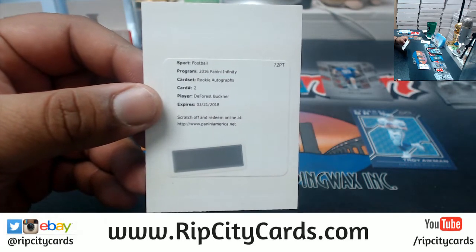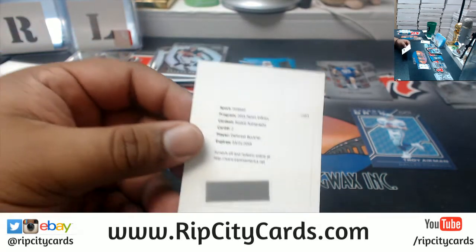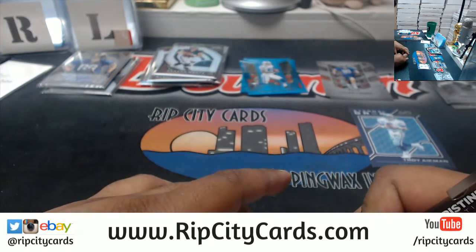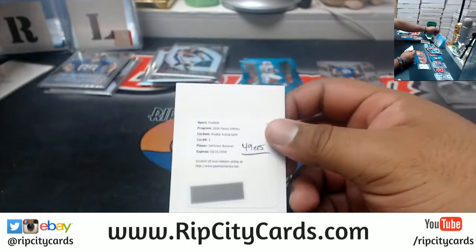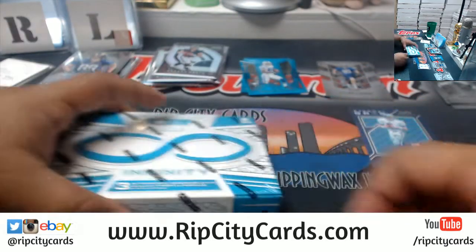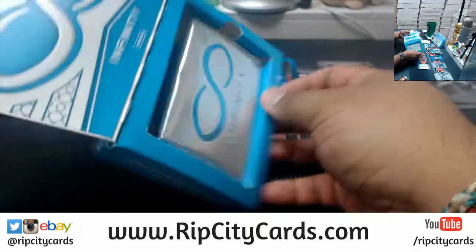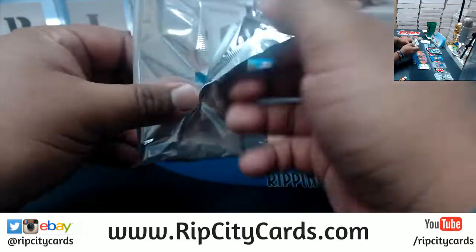What team did DeForest Buckner play for? DeForest Buckner is a 49er, card number two — yes sir. Let's come down to the last box, box five. Good luck everyone, especially those with other hits.